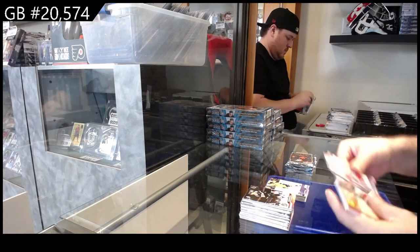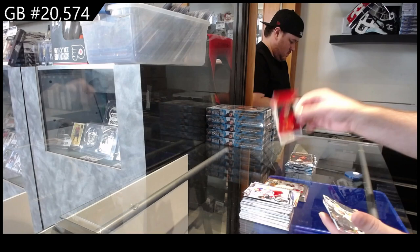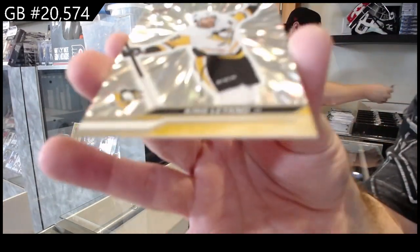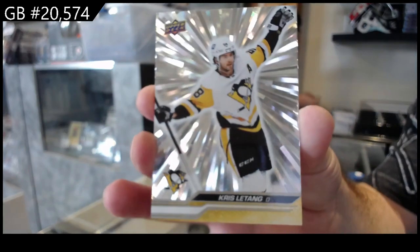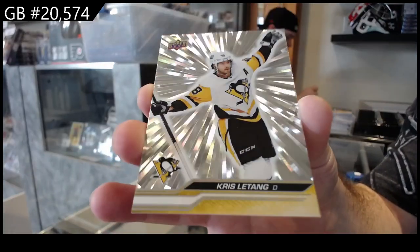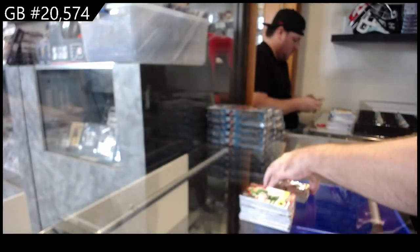We've got a Teacher's Pet for the Red Wings of Larkin, Honor Roll of Kadri for the Flames, and the Outburst Silvers — which I think will be immensely popular — of Letang for the Penguins.